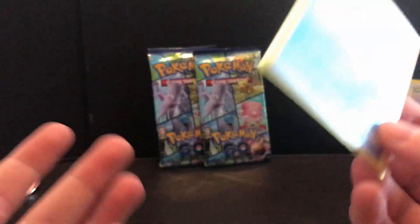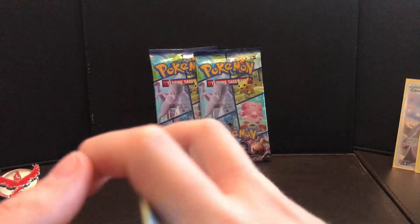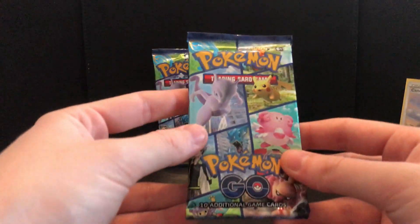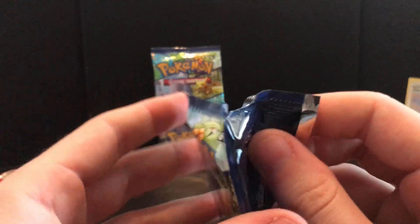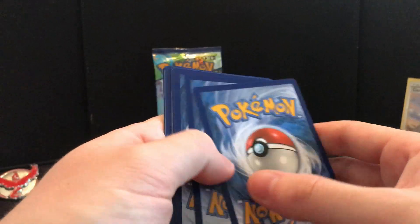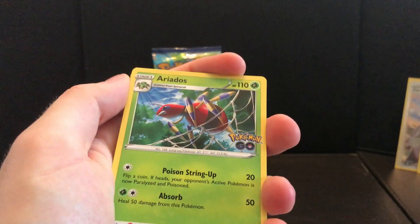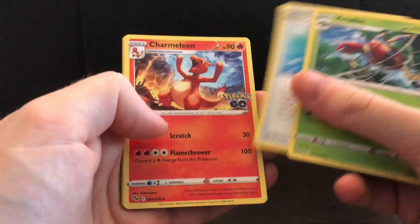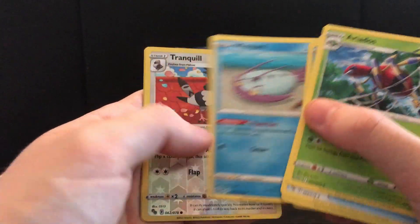I think the Pokémon GO set is going to be like the Celebrations set, which it does feel like now. It's a bigger set — 78 cards — but with Celebrations you get the same cards in every pack: the Lugia, the Ho-Oh, Dialga, Palkia, and you go 'okay, I've seen all these cards already.' That's how it's getting for me. Aerodactyl, Rare Candy, Charmeleon, Eevee, Meltan, Magikarp, Pidove, Wimpod, Tranquill — oh hello, I haven't seen you!